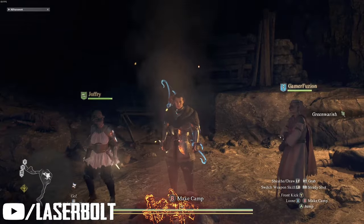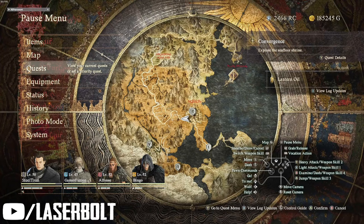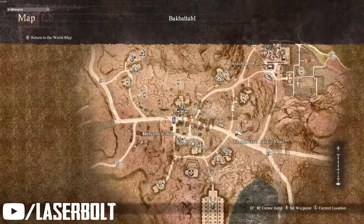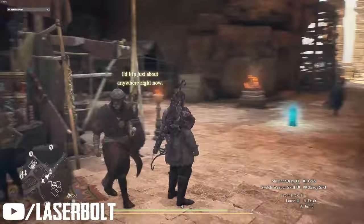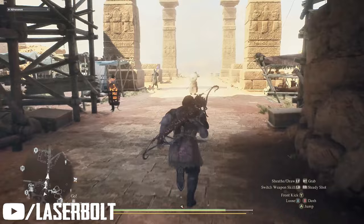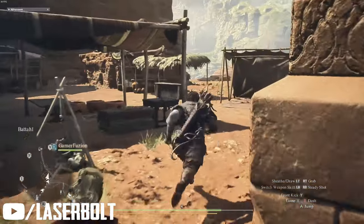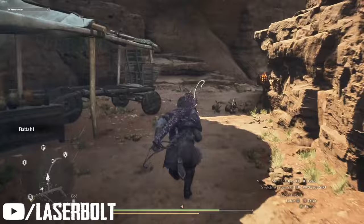That covers the beginner method. For method two, which is for more advanced players, go to this location on the map — it's a bit further into the game. Make sure you place a portal crystal here if you have one, because you can then teleport to this location and rinse and repeat. Follow the path I'm taking for a shortcut to avoid killing most of the enemies.